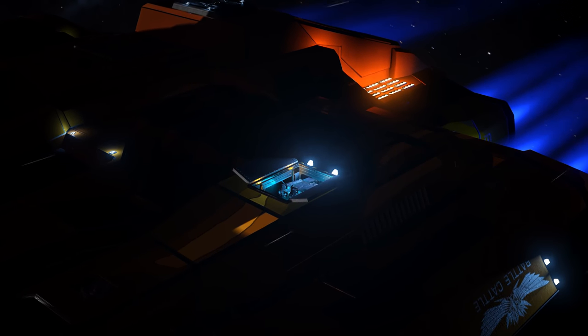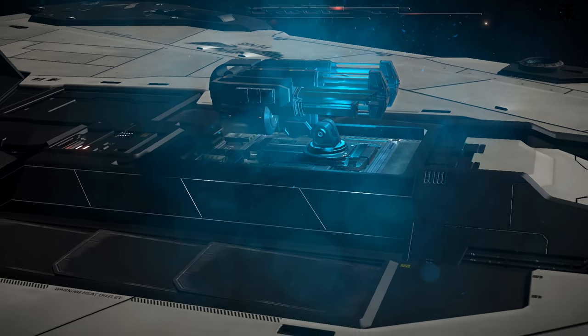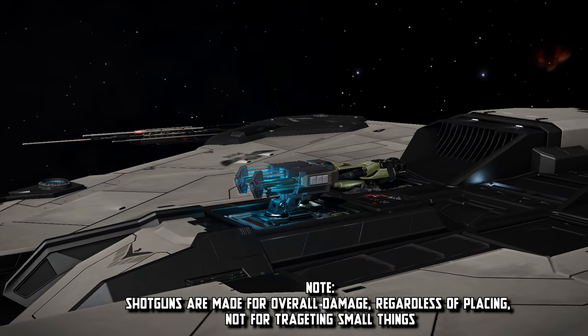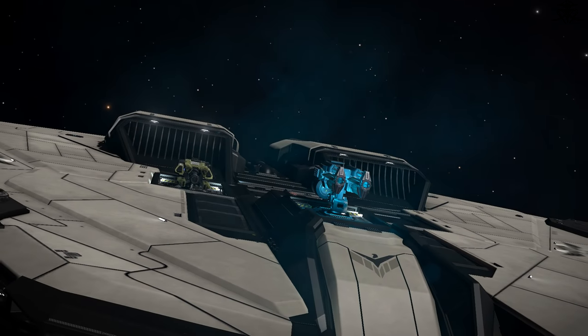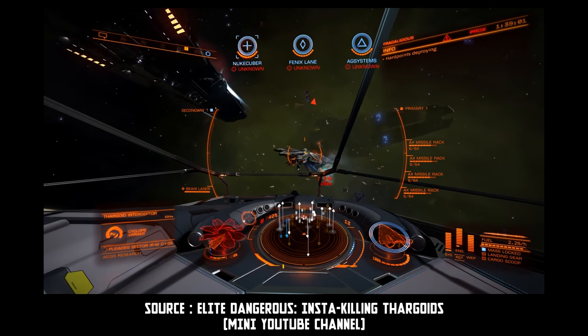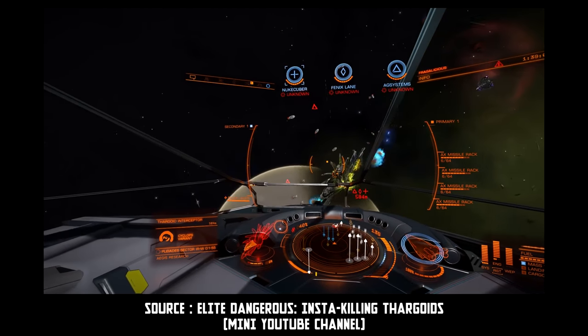Next up we have the Guardian Shard Cannon — a buffed normal shotgun made for Thargoid combat. Not as useful as the Gauss Cannons due to being a normal damage weapon, not a precision one. Still, it is possible and has been demonstrated time and time again that you can instagib a solo Cyclops with these weapons. It makes it even funnier that the game tends to crash if you do so and don't play the game in the intended way — that is, kill the hearts first.